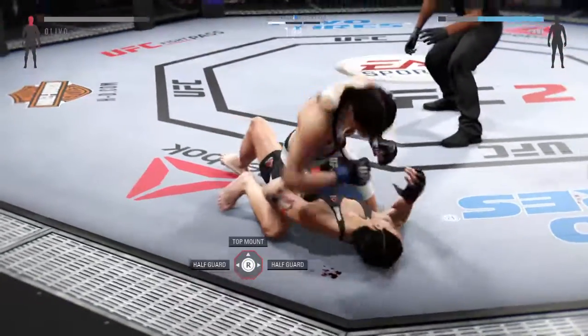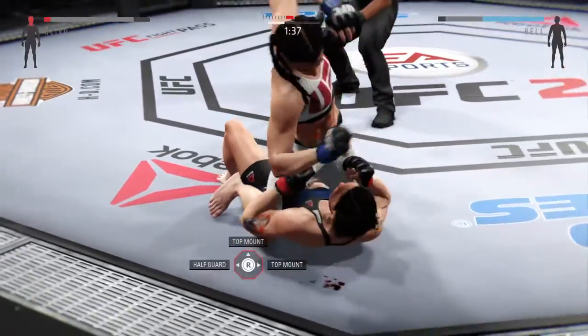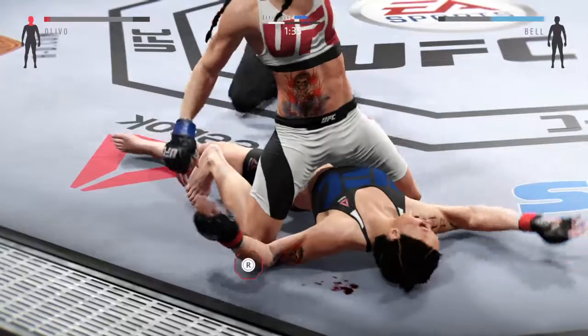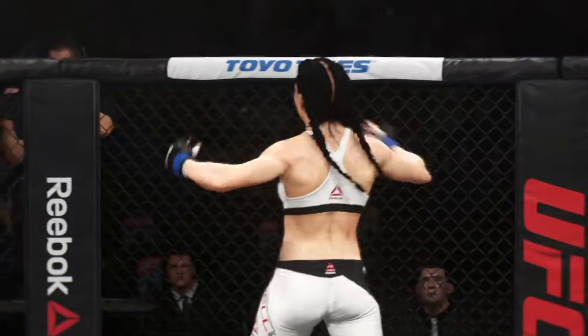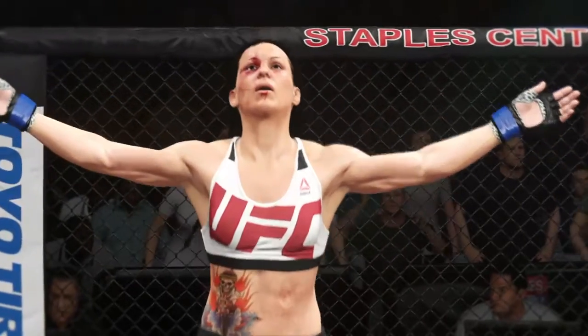Posture's up. Nice work from the bottom by Assassin. Huge elbow to the head. It is all over — just like that. Wow. Big ground and pound KO.